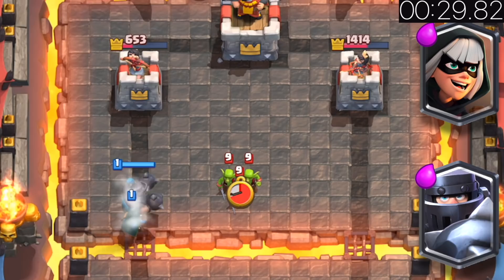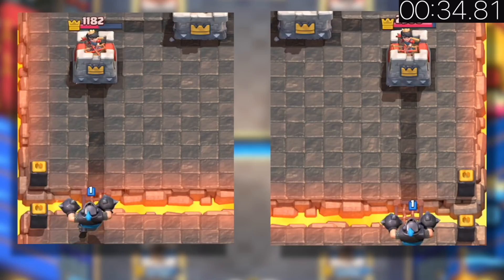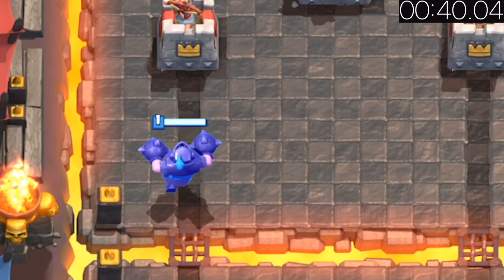Use the Mega Knight and the Bandit together. The Mega Knight kills swarms, the Bandit kills glass cannons, and both are quick. Never place your mini tank at a distance to distract him — always place it right next to him.